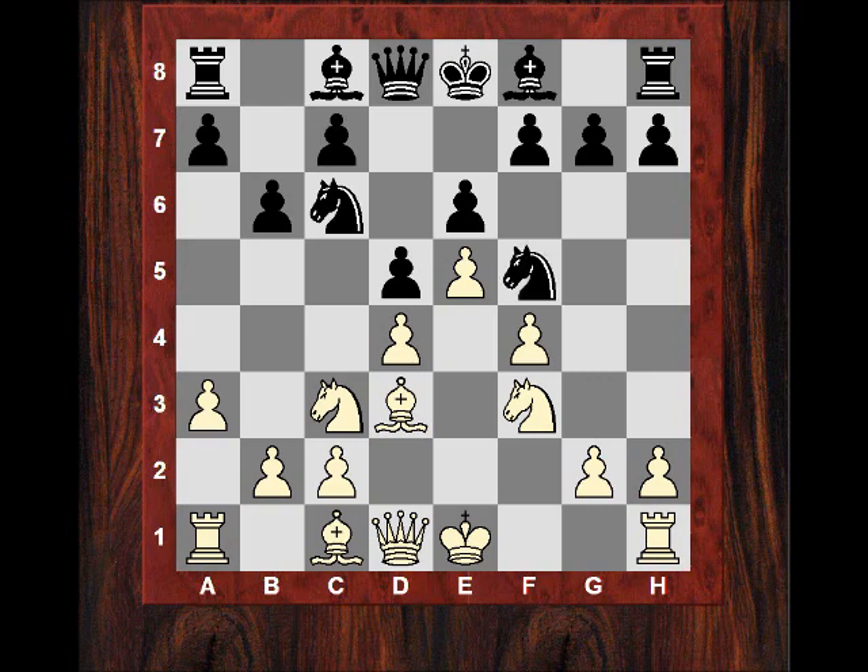Bd3, Nf5 attacking d4 — protected with Ne2 — and now h5. It looks as though Black has a kind of grip on the position, somewhat symmetrical to a King's Indian structure. In the King's Indian you have a Knight on c5; here Black has placed a Knight on the nice outpost square on f5. Similarly, in the King's Indian you have a pawn on a5 alongside the Knight on c5 — Black is mirroring that pawn structure.